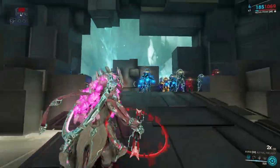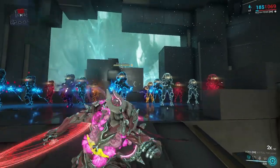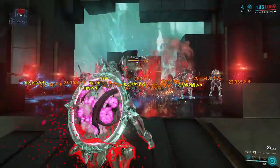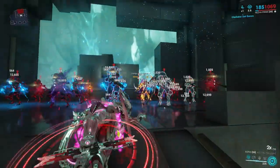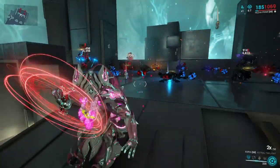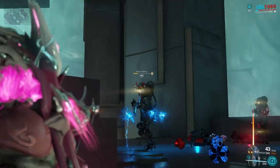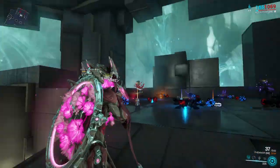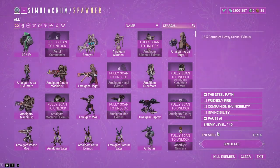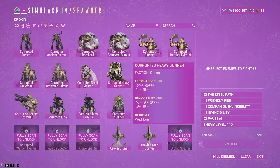So our test dummies are going to be these level 140 Steel Path enemies. As you can see, it does a lot of damage to them — they didn't get instantly one-shot, but it still does a lot of damage for the most part. So we can just kill these guys and I can show you what that basically does to a basic version of the soldier.